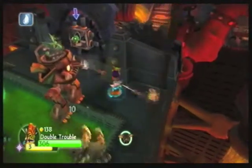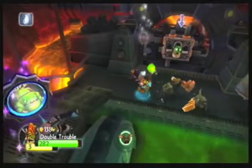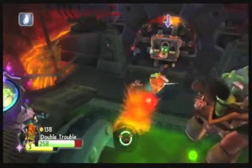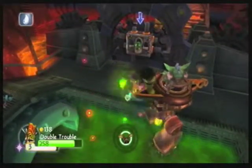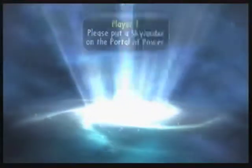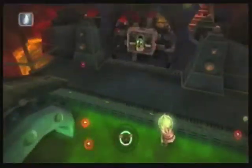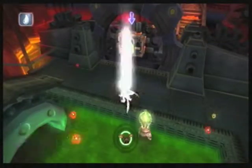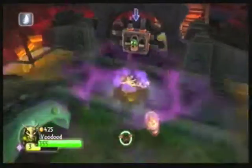Of course, the slam attack hurts some of the baddies. Continuous beams for the win. And Double Trouble levels up, meaning we're going to switch again. Did I get a little XP for Darkspiral? I did. What about Voodood? No, I did not.